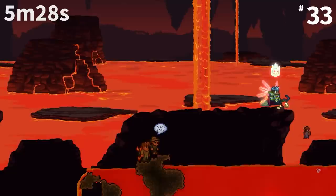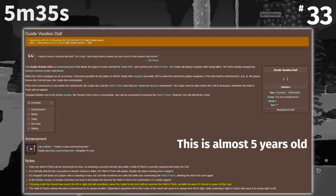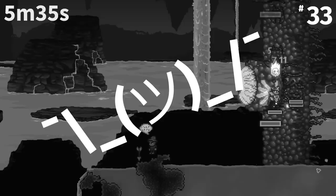If you throw the Guide Voodoo Doll into a pool of lava very close to the edge of the world, the Wall of Flesh will despawn right after spawning out of bounds. I got this fact from the wiki and it's been there for a long time — at least a couple years. Whenever I try doing this it seems to not work, so maybe I'm just bad, or they fixed it, or the wiki is wrong. Either way, I'm putting this here instead of making it a 49-fact video, so maybe you can try it.